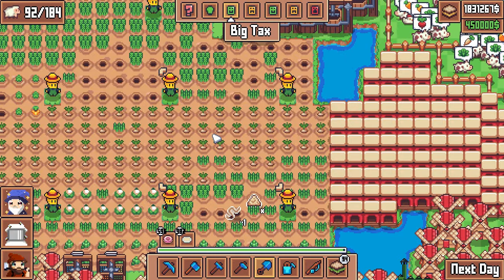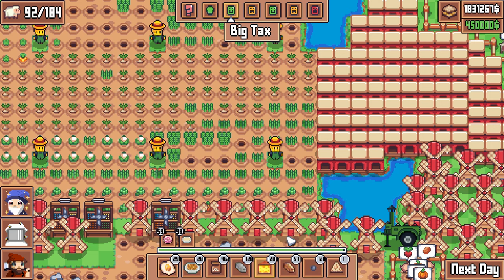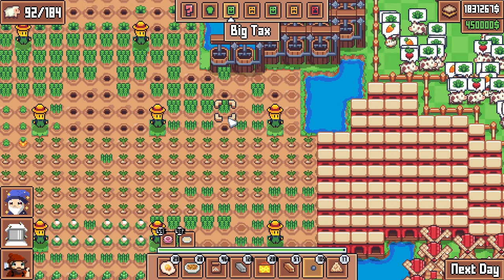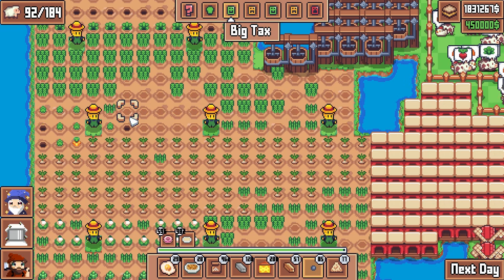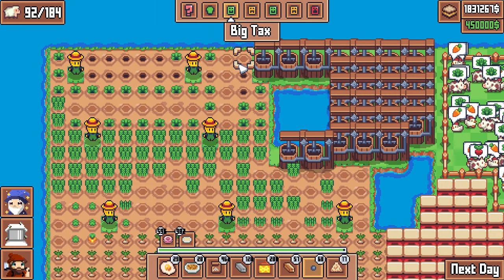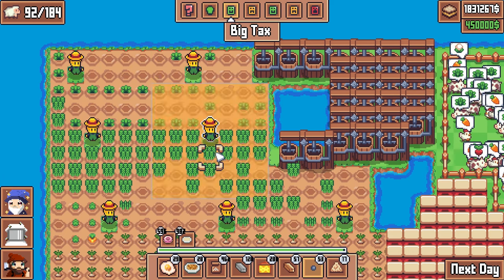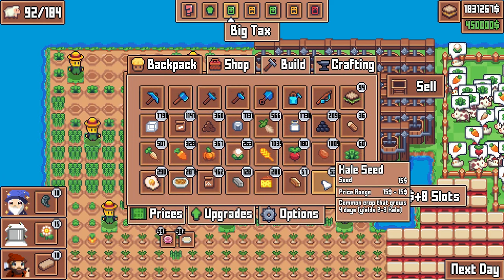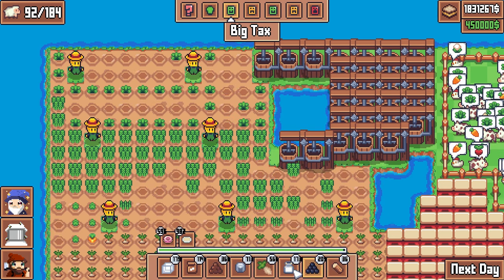Seeing lots of kale and wheat in our fields — that's just what you like to see. Let's get the kale planted even though I fear the rats are going to have a good time with this. Hopefully we can get it grown before the rats show up. Four days until the rat plague — so that's not going to happen, but if we're vigilant with our fertilizer perhaps it will.